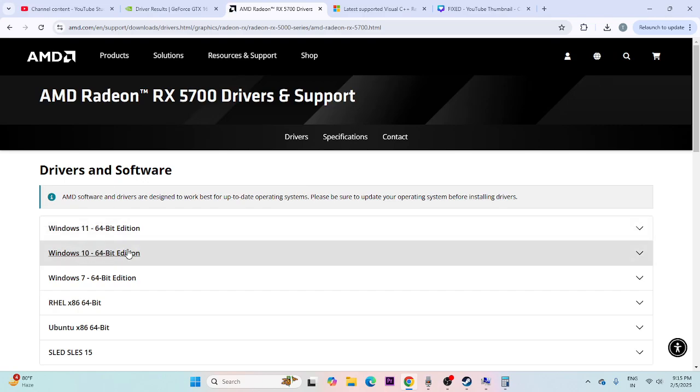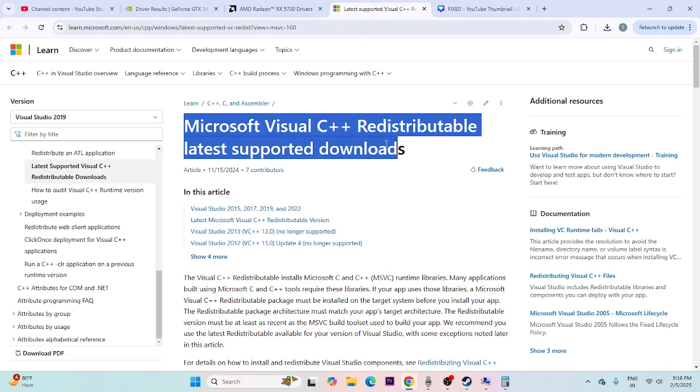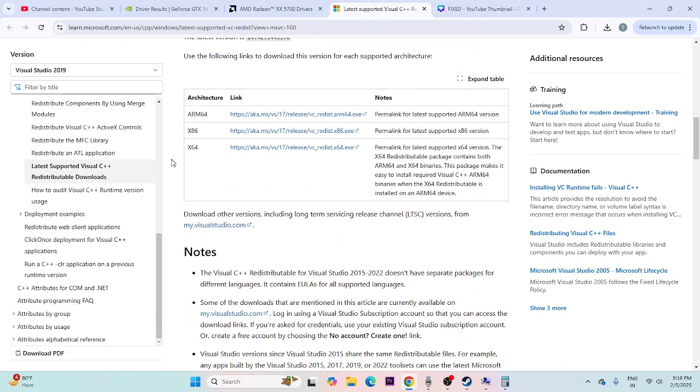Also, make sure Microsoft Visual C++ redistributables are up to date. If your system is x64, download the x64 version; if your system is x86, download the x86 version. Install it, restart as mandatory, and then try launching the game.